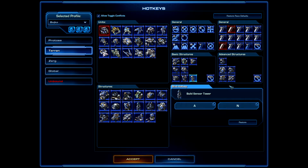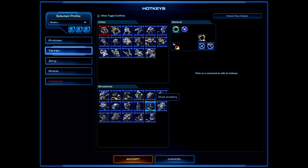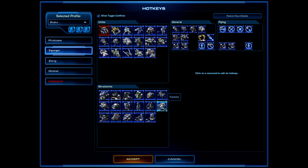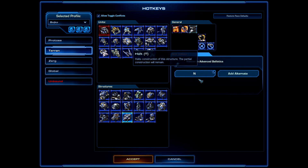You can keep the old hotkey alongside the new one so muscle memory isn't disrupted. Also change the Nuke hotkey to something more comfortable. On the Factory, change the Cyclone from N to A. The same applies to Liberators. Also update the Fusion Core's Advanced Ballistics upgrade hotkey.